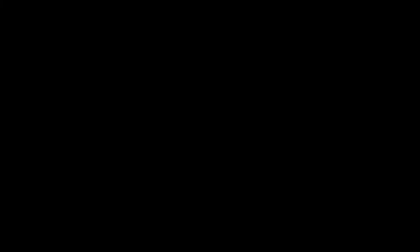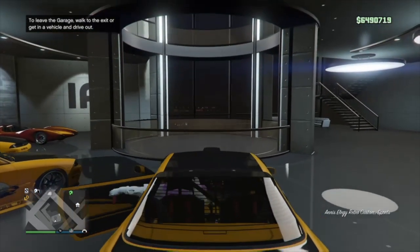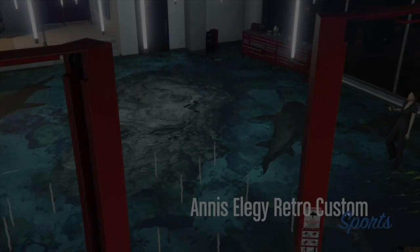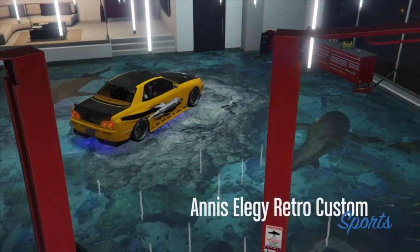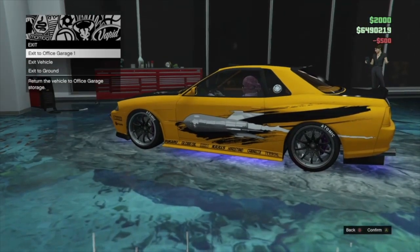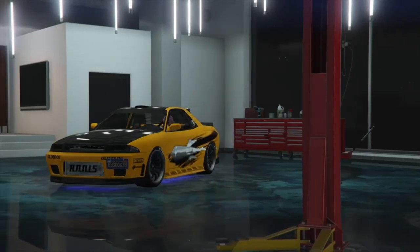I'm inside my CEO tower right now — hop out, get right back in, hit right on the D-pad, takes me into the mod shop, and change anything on the car. I'm just going to change the windows — that's one of the cheapest things to change. Change the windows, exit the garage — I'm just gonna go put this back in my nightclub.